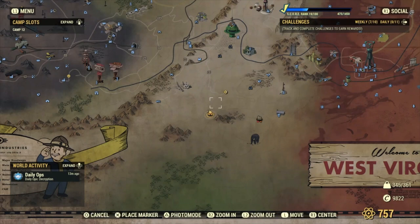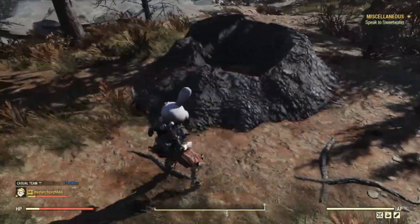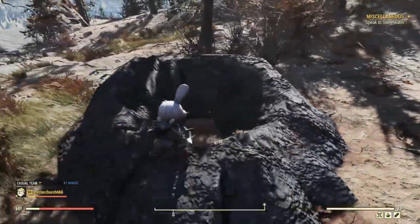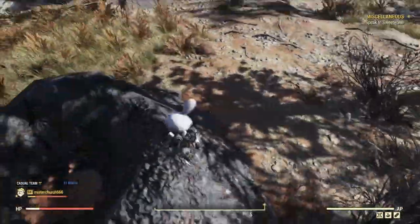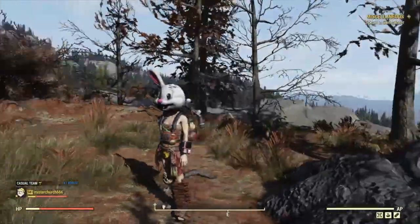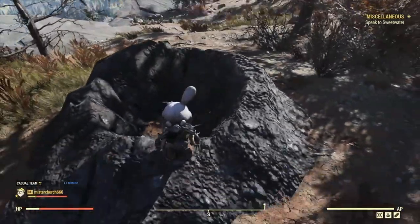This one is less of a tutorial and more of a showcase of a unique location. Right here near Vault 96, and whatever that spiky workshop is — I could have just read it but I didn't, and now I don't know what it's called. There's this weird dirt formation here that you can walk through and build in. It's been here since before the Invaders from Beyond update, so I don't know what it's supposed to be, but let's build something in it. It's kind of weird, so let's build a kind of weird camp to go with it.